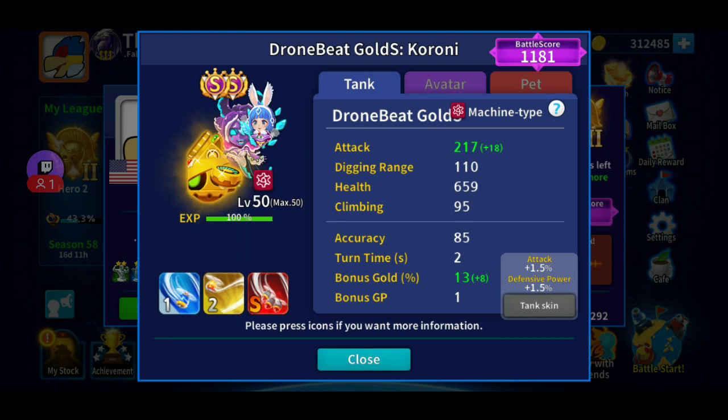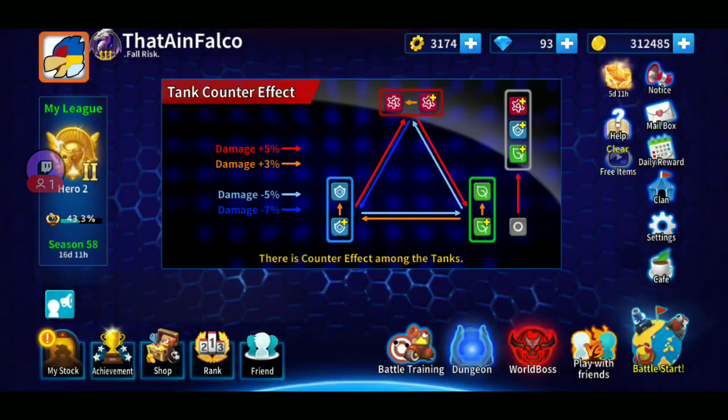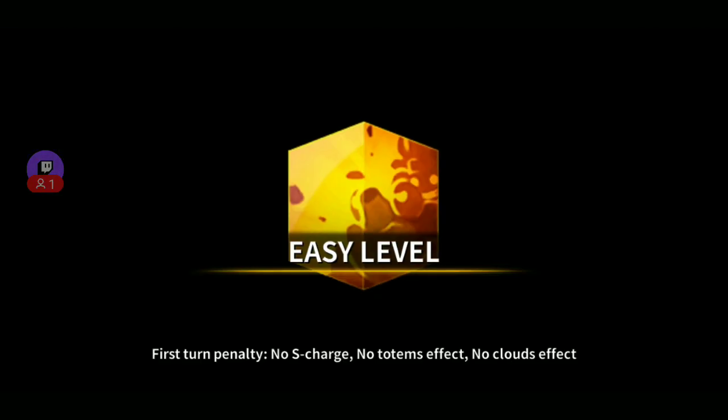He's not the best in every situation, but when you pull him off he's very satisfying. His attack is kind of average, his health is quite low — it maxes out at 659, which is only about 10 more than the lowest HP tanks like Photon and Boomer. He's really quite fragile. What he is good at is climbing — he's got 95 climb and he can move really far, so he's got really good mobility and can get out of holes quite easily.